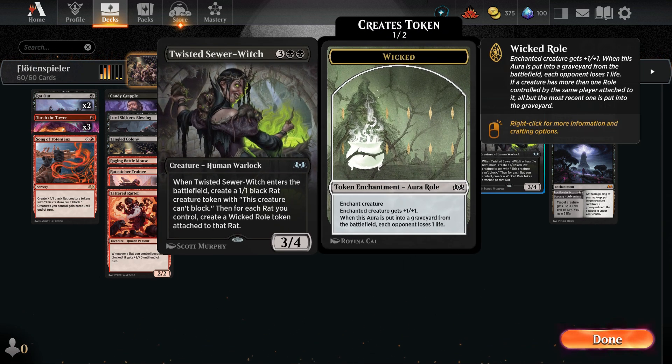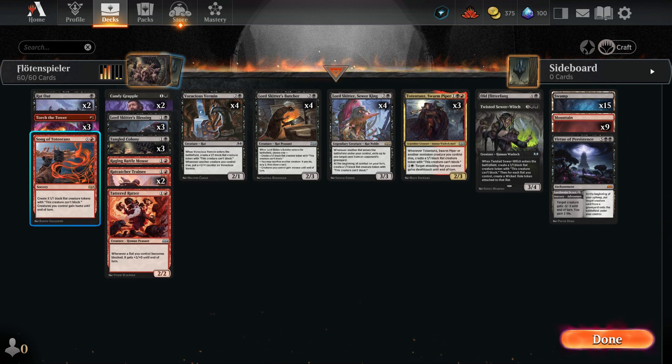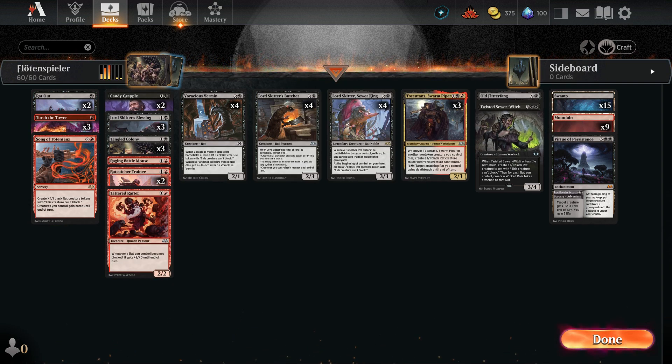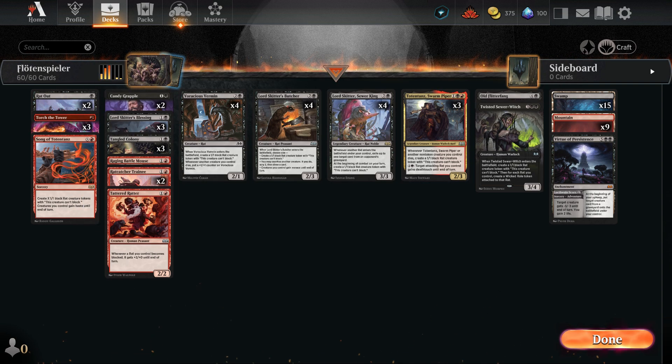We also have Twisted Sewer, another invaluable asset providing role tokens to all our creatures, further enhancing our synergy. Then we have the sorcery Song of Totentant's — we can flood the battlefield with reds and each of them will gain a role token. It's a cool card, and you can see the flute from Totentant's Swarm Piper referenced in it. In total we are packing 24 lands: 15 swamps and 9 mountains. Now it's time to put our deck to the test and engage in some thrilling games.